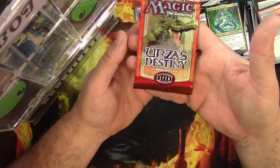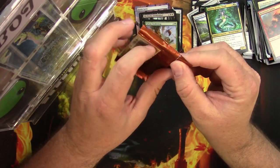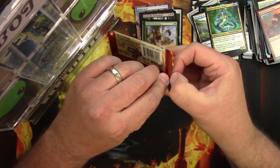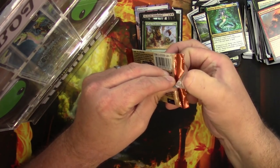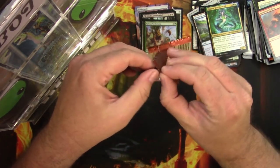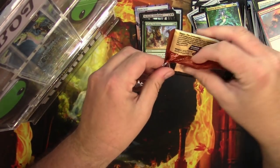Pack of Urza's Destiny — some of these were from loose auctions, this is one of them. I should check whether it's been resealed... it looks a little sticky, though the whole thing was sticky pretty much. We're just trusting in humanity here.